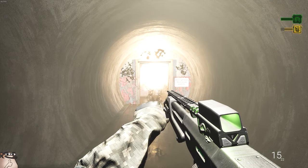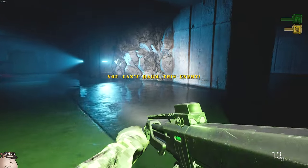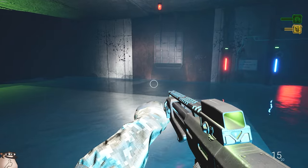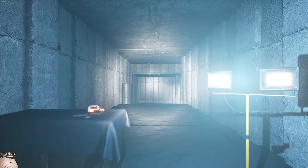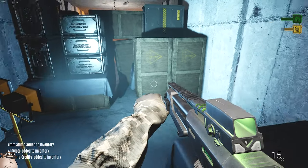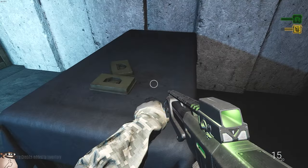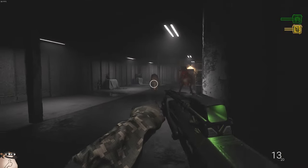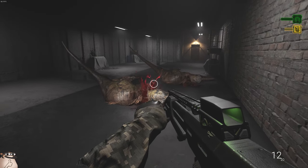Uh-oh. It's him. Don't worry, we just gotta juke him. There we go — okay. Is he next to me? The box fell — he can open a metal door but he can't break a tiny little wooden box. I blew both of their jaws off!